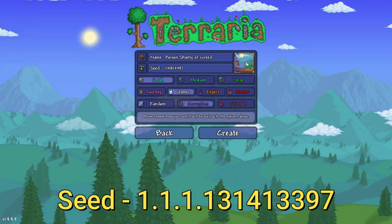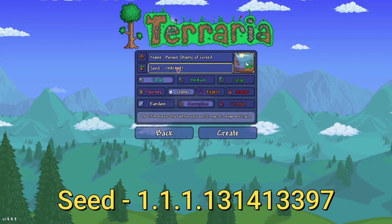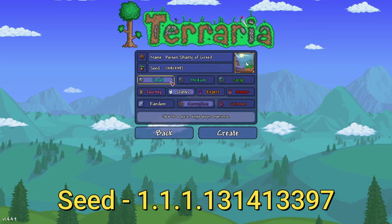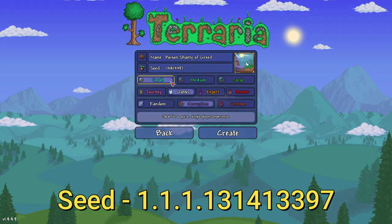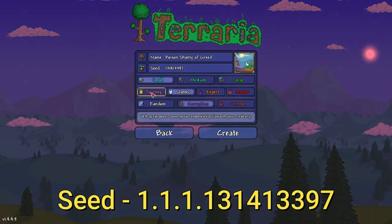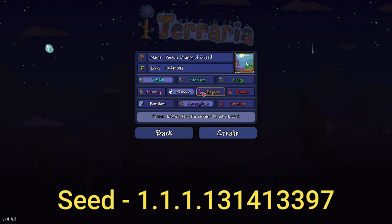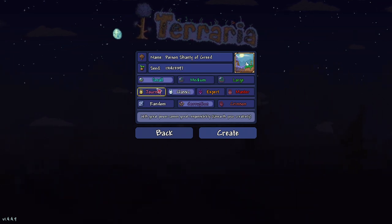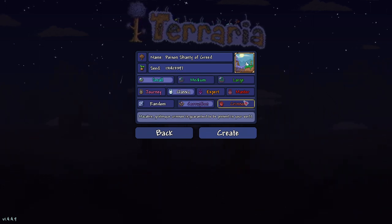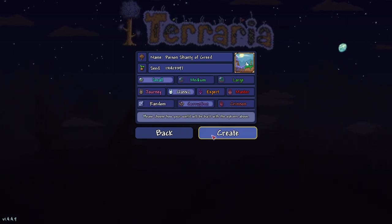The name of the world does not matter — you can call it the poison shanty of greed, you can even call it purple. The seed number obviously matters. The size of the world has to be small — small, medium, and large are different worlds. The difficulty: every difficulty works — journey, classic, expert, or master. Note that journey characters can only play journey worlds. The difficulty has to be corruption, not crimson — that's a different world. Make sure it's corruption.